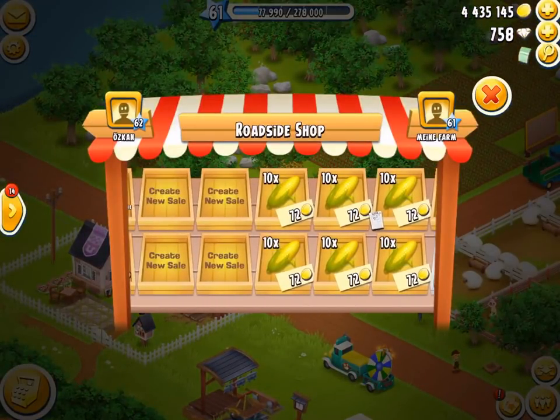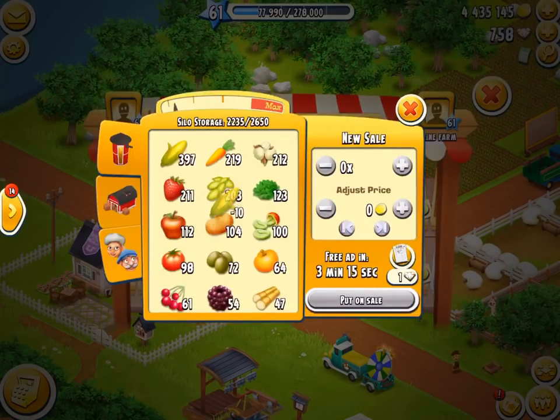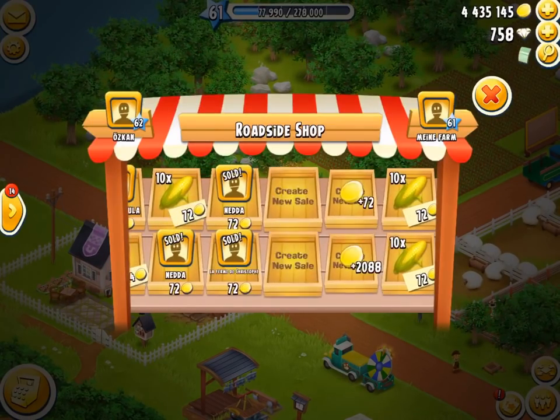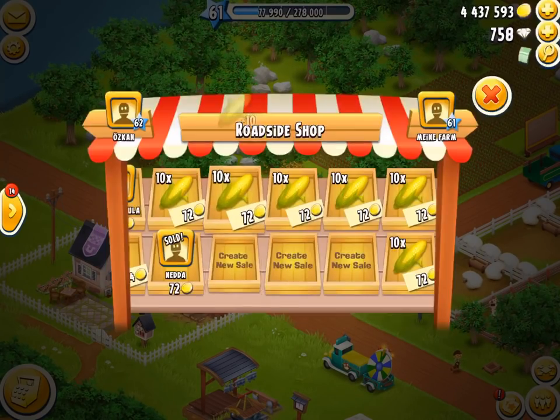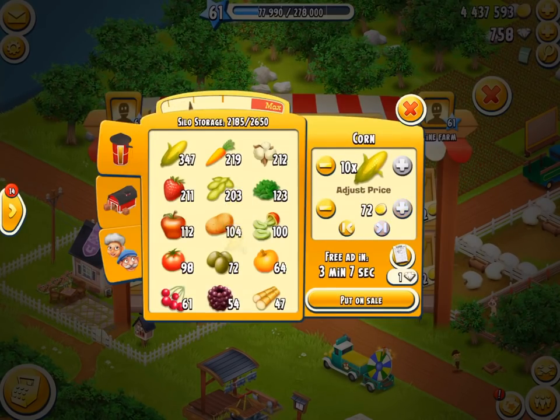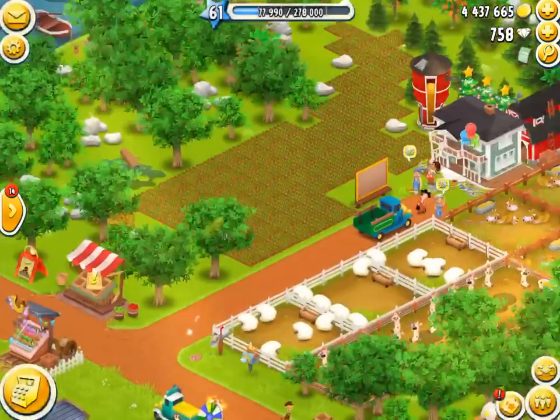We need to sell off some more corn. We'll sell that off, sell that off, although we'll leave a couple of spaces in case we need some barn stuff to get.